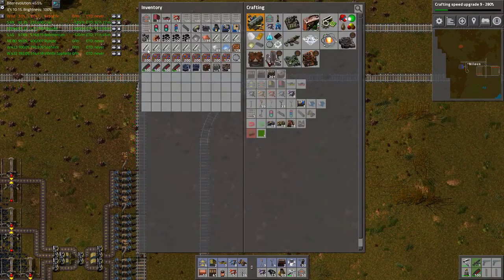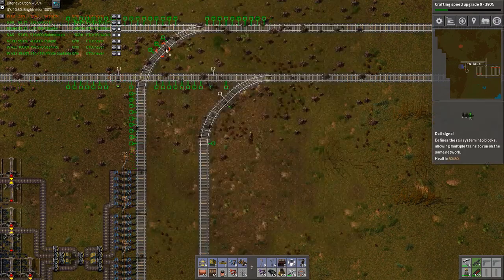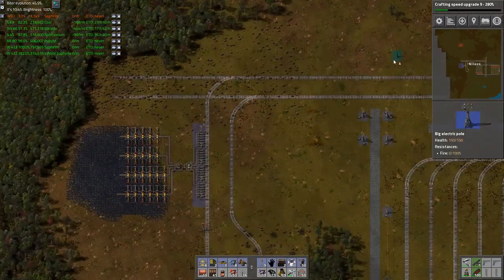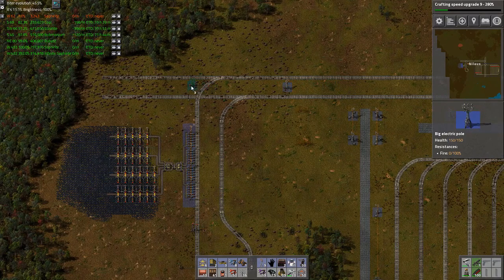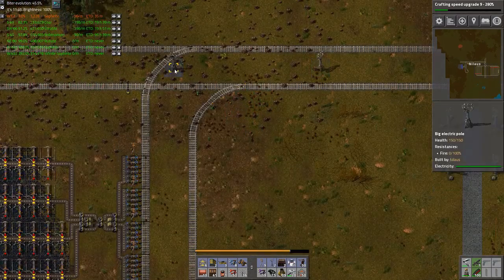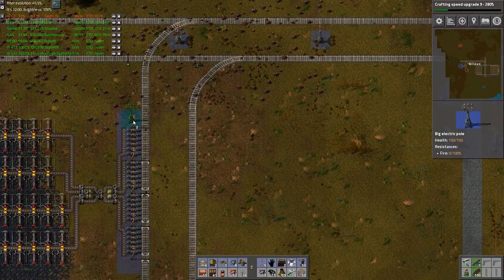We need the chain signal there and there — all right, that should do it. I need to bring out some power poles ideally coming in the middle here of this road, like that.